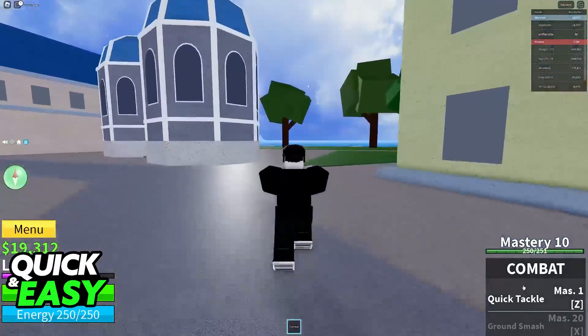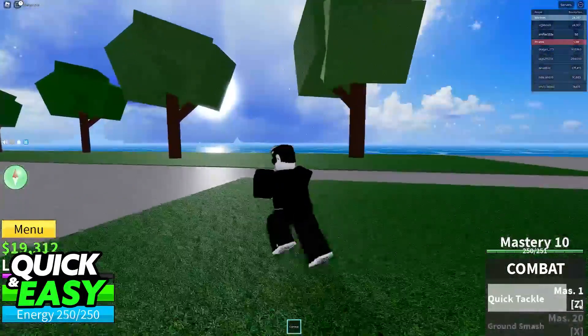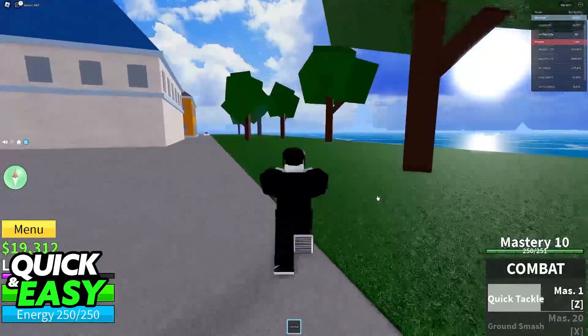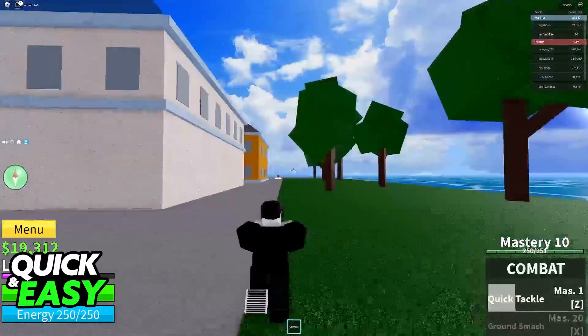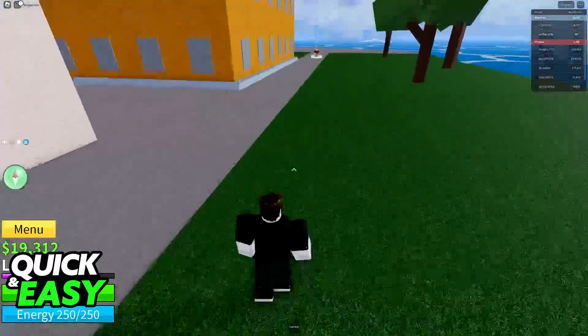For example, to use your abilities when you choose a specific fighting style, you are usually going to be using Z, X, and so on. There are other binds that are set up by default, for example, shift to activate shift lock, control to sprint, and so on.